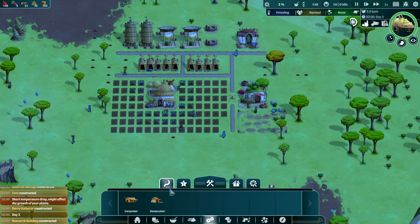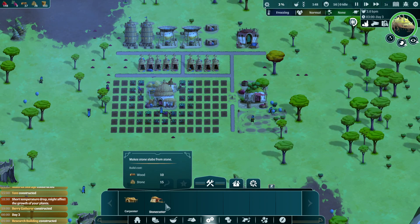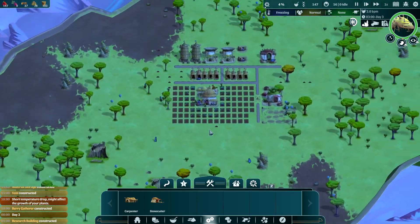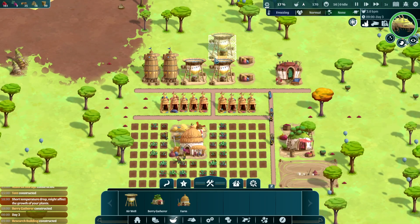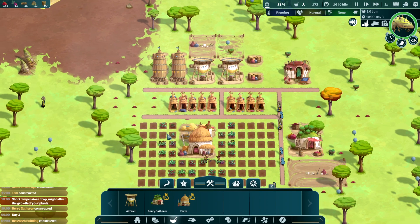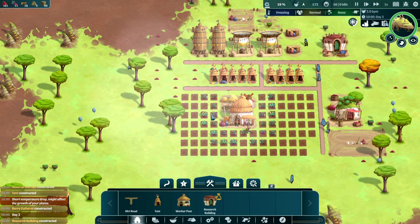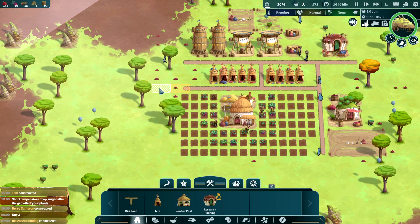You can build more than one research table. They will go and do it which is great - they'll have multiple people working on it. You could double the amount of tech but you will lose those people from working. The stone cutter we can worry about too. The carpenter's gonna be a bit of a pain - we have 37 wood right now and we're still cutting down more trees. It seems like we're still struggling for water. We can't seem to keep those things alive.